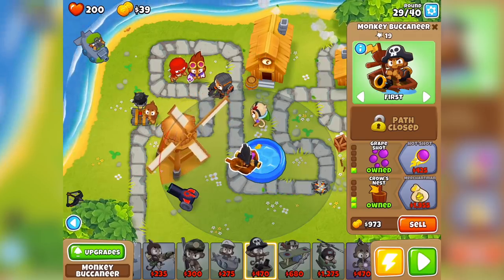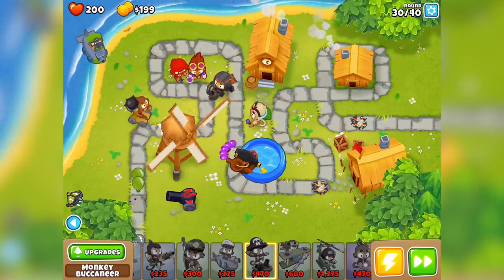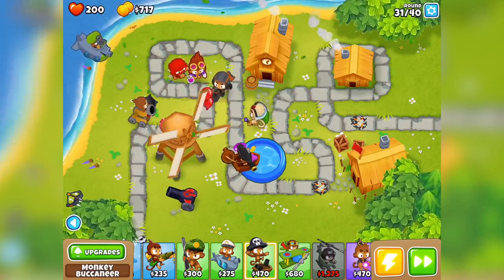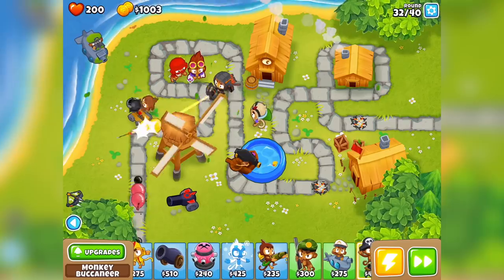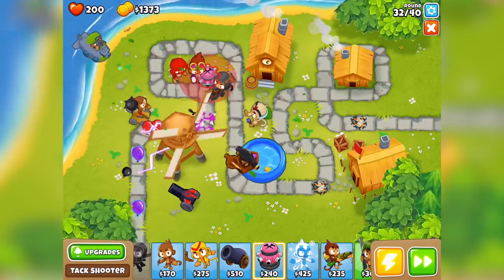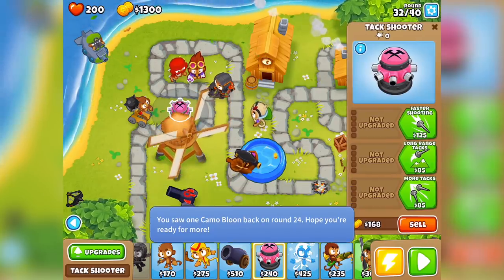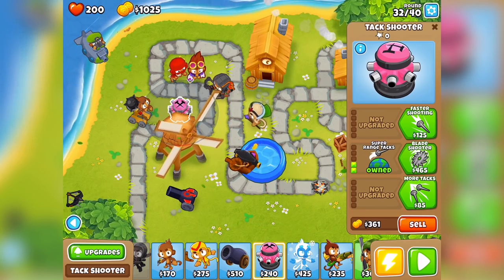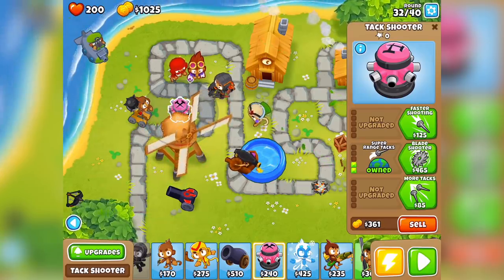Let's go crow's nest and we've got our grape shot. One thing I wish they did - I wish the cannon had a monkey with it. I wish every tower or turret had a monkey. The ones that don't are the bomb tower and the tack shooter. You see, the tack shooter doesn't have a monkey with it so it doesn't have any kind of emotional flair to it. I would really like it if they added that in - maybe a monkey that lived inside the tack shooter with spiky hair or something.